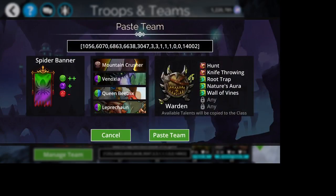Next one is Mountain Crusher with Phenoxia, Queen Beatrix, and Leprechaun — same thing with Nature's Aura. This is a really nice, fun team to use as well, very fast. These are quick delve teams, and the whole thing about quick delving is that you want to do lots of scatter damage to get things done as quickly as possible. You blow off the Leprechaun, get that Nature's Aura with green stuff falling from the sky, everything gets filled up, and you just blow them away.